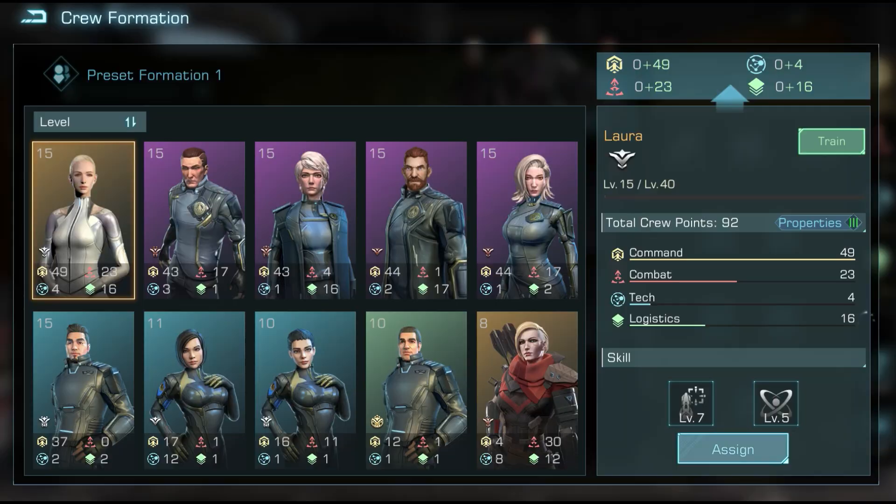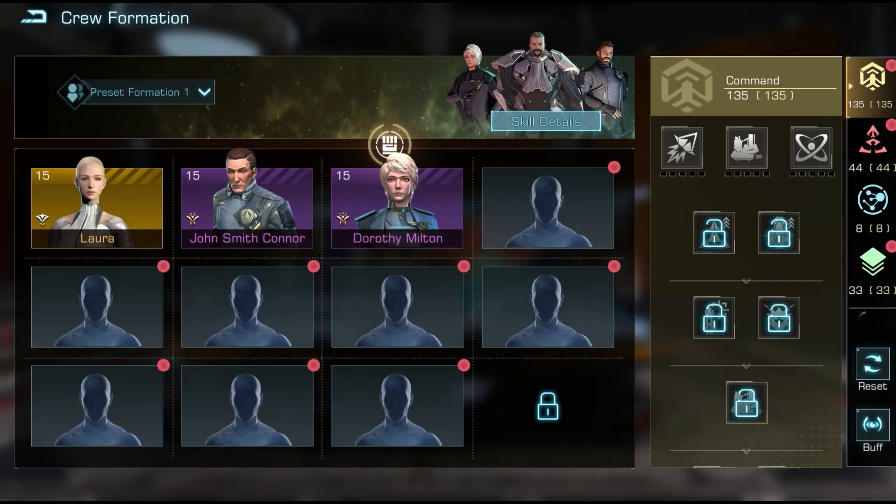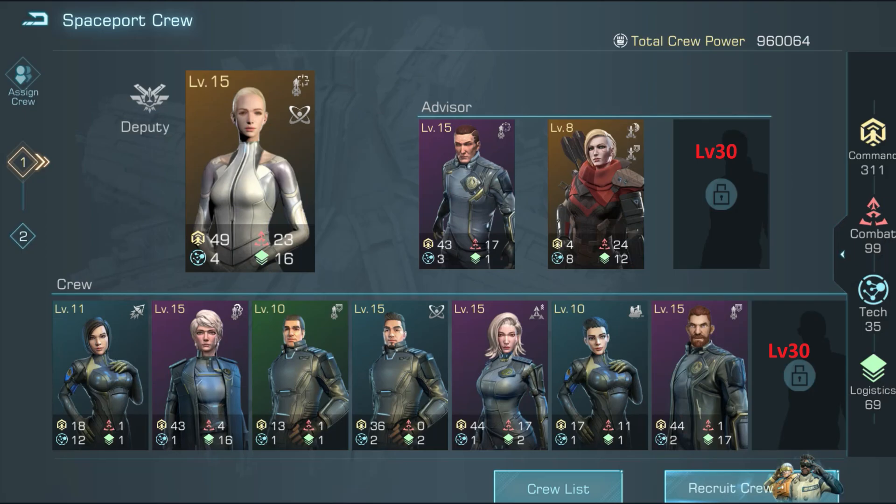Optimize the unlocking conditions of positions in the crew formation. Commanders can unlock all positions earlier. For example, the required level to unlock the last position has been moved up from Spaceport level 30 to Spaceport level 22, but positions that were already unlocked won't be changed.